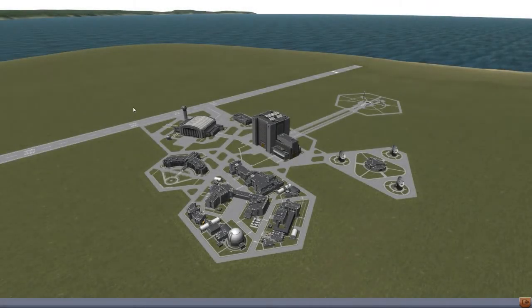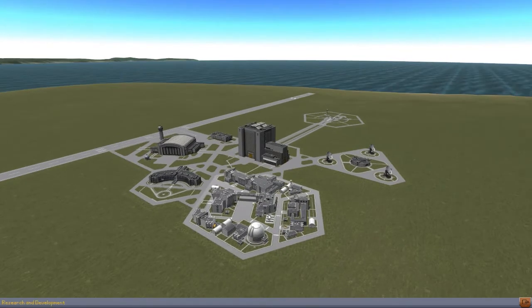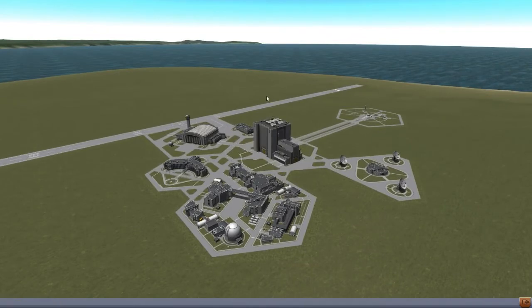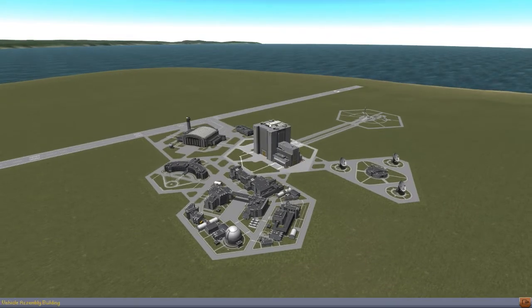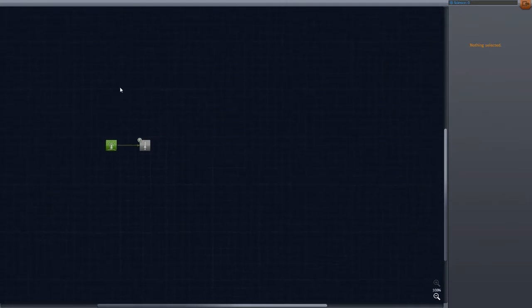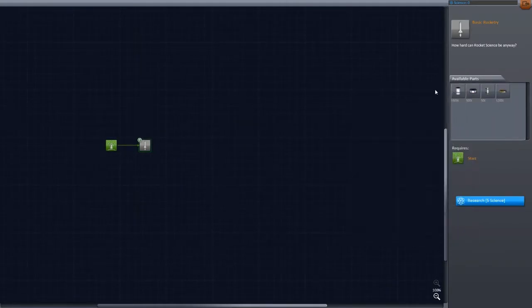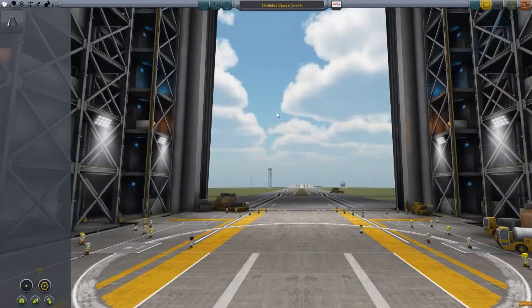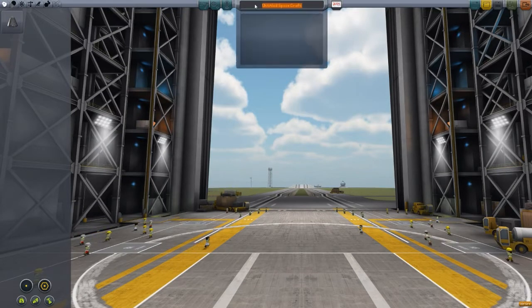Hello YouTube, today I'm in Kerbal Space Program 0.22, as you can see by this lovely new set of buildings. Hopefully today I'll be starting my career mode. First of all, the tech tree is where you unlock all the new parts. What I'm going to try and do, to start off with, is one mission per video, so in this video I'm literally just going to launch a very simple rocket.